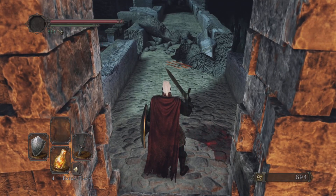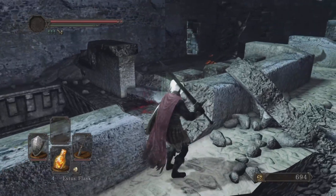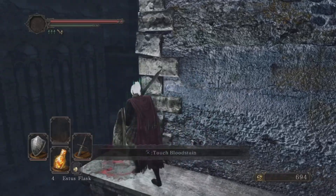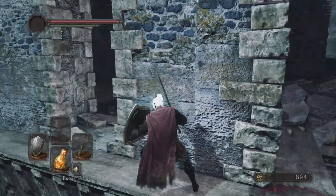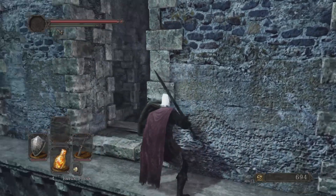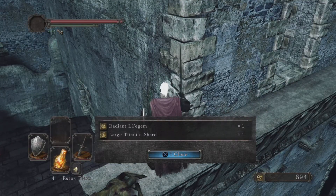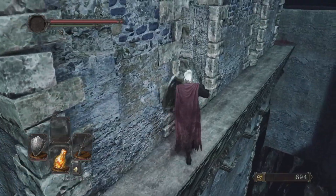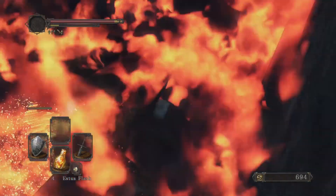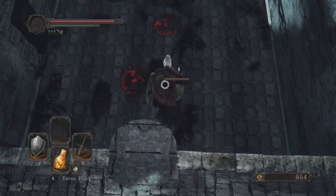We're coming up on a Pursuer fight. If you remember from the previous episode, we cheesed him with a ballista — this is where we're going to learn to fight him properly. Walk around this ledge with your shield up because there's a dude that can throw stuff at us. Grab the large titanite shard and the radiant gem, then run with your shield up and push this over — it takes a little damage but kills a lot of enemies down there.